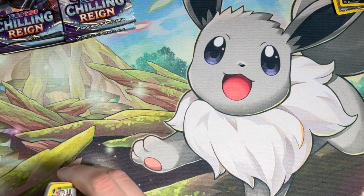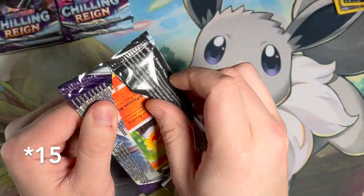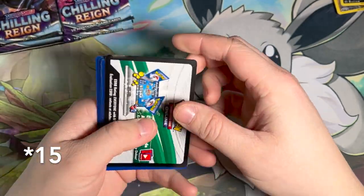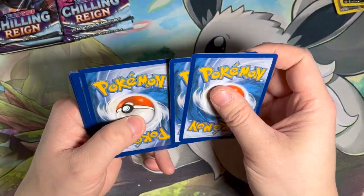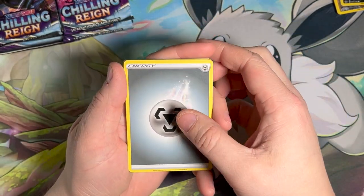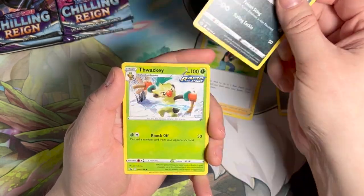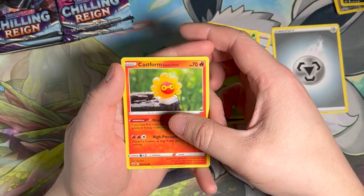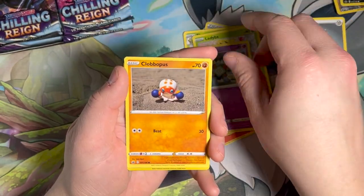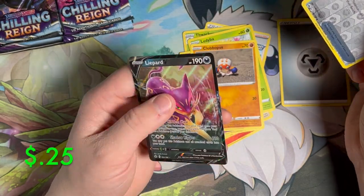So we got one hit so far. I had 10 Chilling Reign packs, so we'll see how many hits we can get out of 10. I'm really hoping to pull that Moltres — if I pull that, I'd just be done with this set, because there are a couple other cards I want but they're not so expensive, so I'd be okay purchasing those. Got an Echoing Horn and a Lizard V — hit number two.